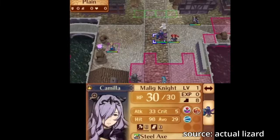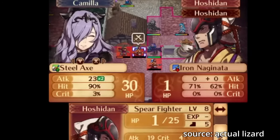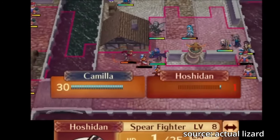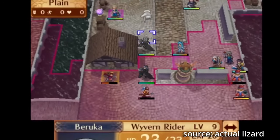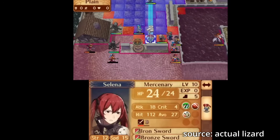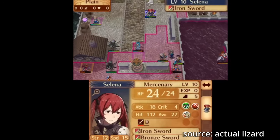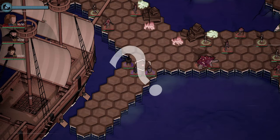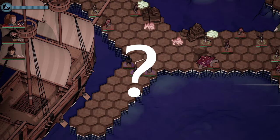One problem that immediately popped up: if you watch any advanced playthroughs of Fire Emblem, you'll notice a lot of players turn off battle animations so they don't waste time getting to the meat of the game, which is its tactical elements. That's a big problem for a game where half the mechanics are about interacting during those battle animations, so I wasn't sure how I could bridge the gap between action and strategy.